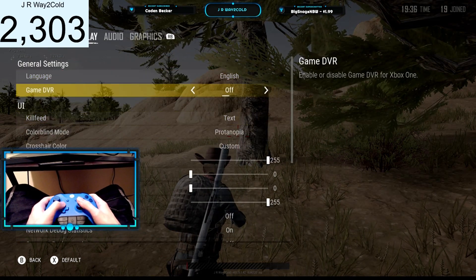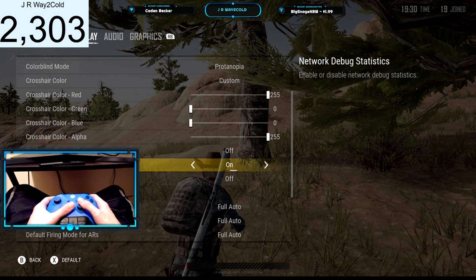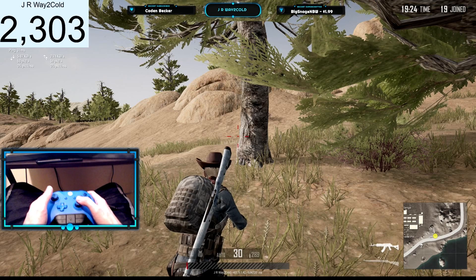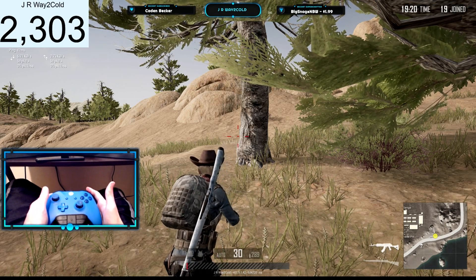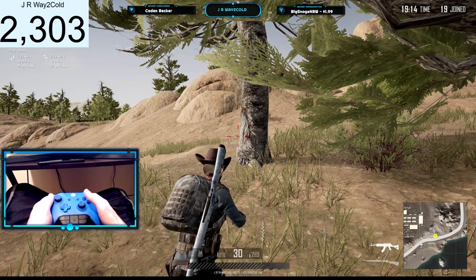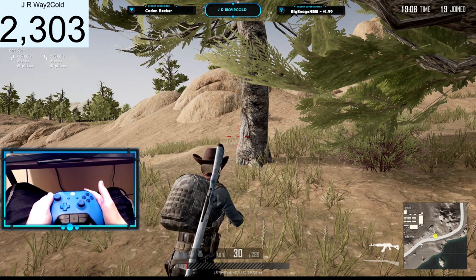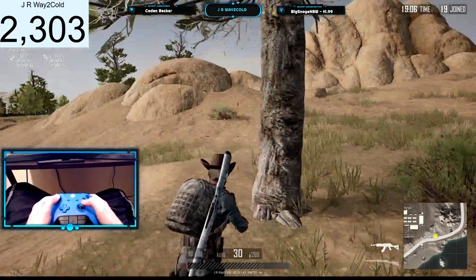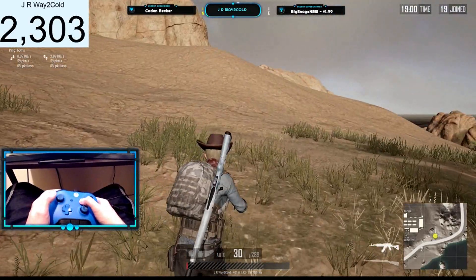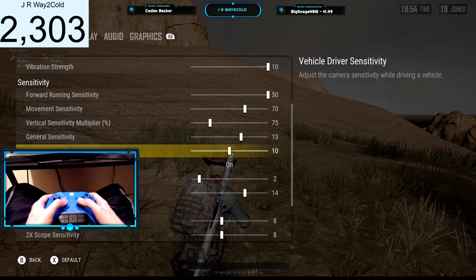I believe that was all the settings I wanted to discuss. You can also enable the network debug statistics, which basically just shows your ping in the top left-hand corner. You can't really notice it unless you look directly at it. You can see your ping going from like 30 to 60, and it helps you see what your internet connection is looking like and if you're losing any packets. You can gauge your internet connection and see what your ping was if you ever get desync. I'll leave that on just because it's kind of cool to look at.